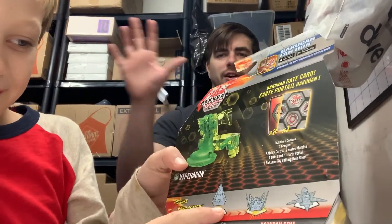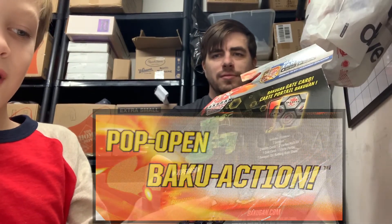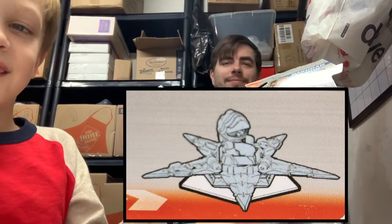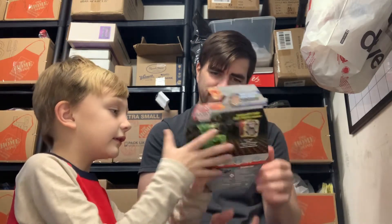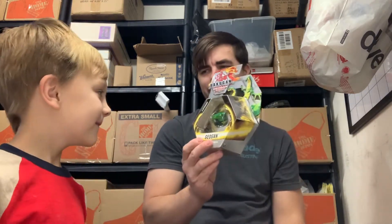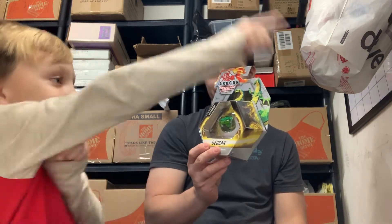On the back there are like different shapes of this Bakugan. There's like a triangle one that's like spinning — nice triangle. But this one doesn't do that; it's a different one. This one pops open. He's not a triangle. What shape is that? That's a cylinder. Do you want to open it?